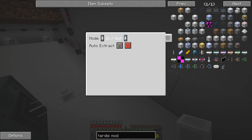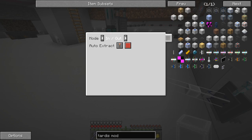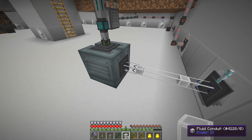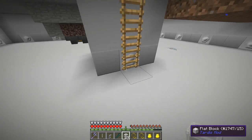We want this as output mode - actually input and output might be correct. We basically want to put water in, so we want this as output and extract, auto extract, always active. On here we'll set it to insert like that, then there are arrows pointing in the direction of the vat. So we should get water in - let's go and set up the water next.